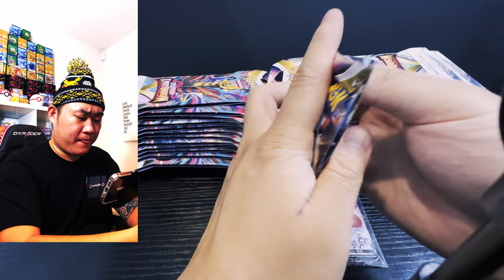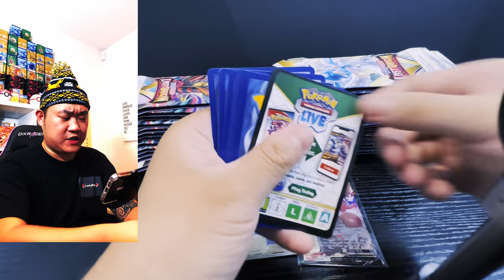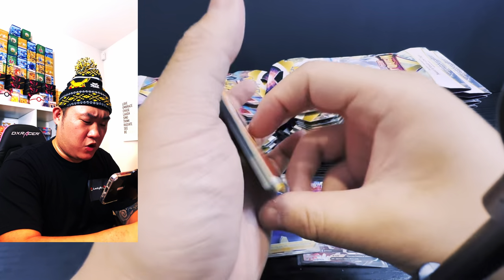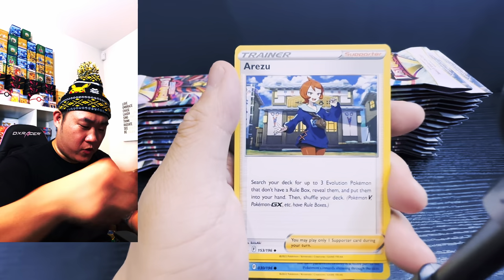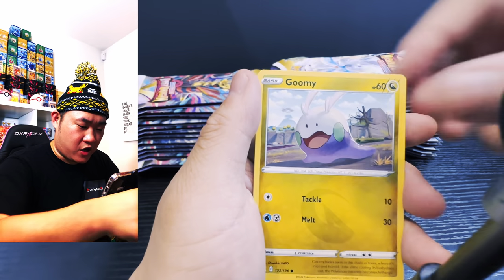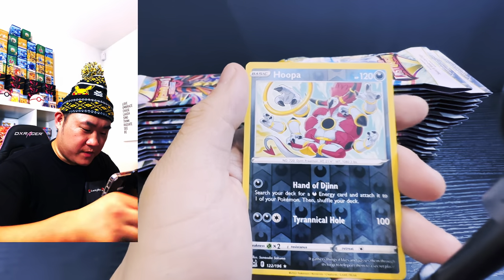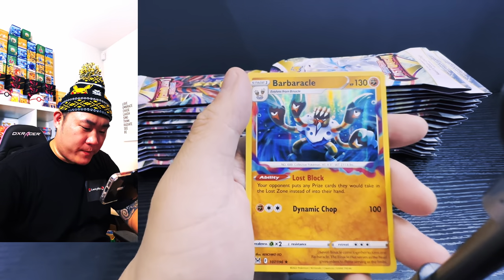Let's see what the third pack brings us — another black coat, code for the win! One, two, three, four. Starting off with the fire energy, Polygon Z, Poliwag, Slugma, and we got a Hoopa baby! Hoopa magic, give me Hoopa magic — let's go! Three, two, one, boom!